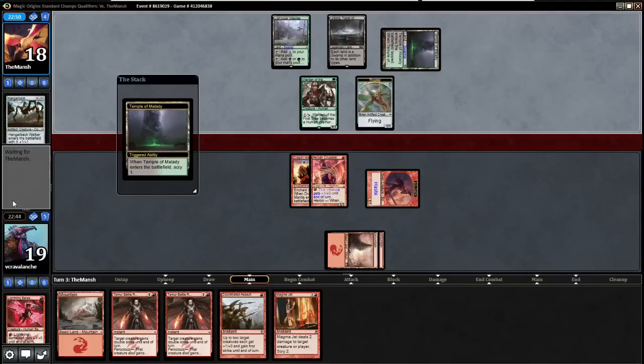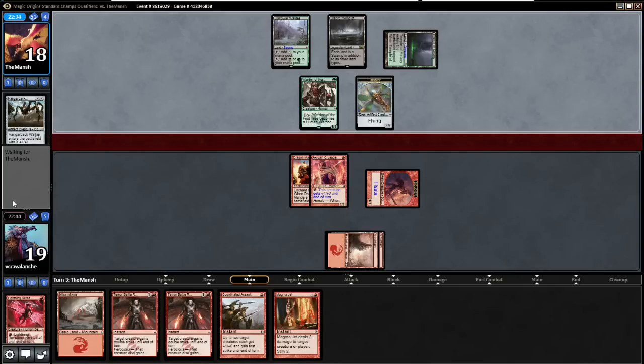I almost thought about putting in Smash to Smithereens. We'll bring in Scouring Sands for this matchup for sure. I did cut Twin Bolt for Magma Jet, so that's the deck tech. In the sideboard you'll see my very subtle changes. And now he's running Hangarback Walker — I probably won't bring in the Acroan Linebreaker either.